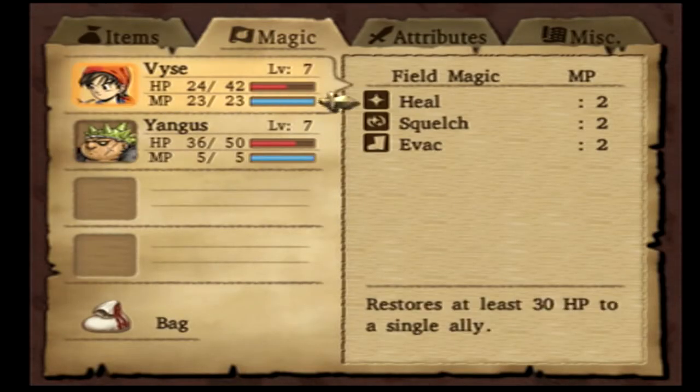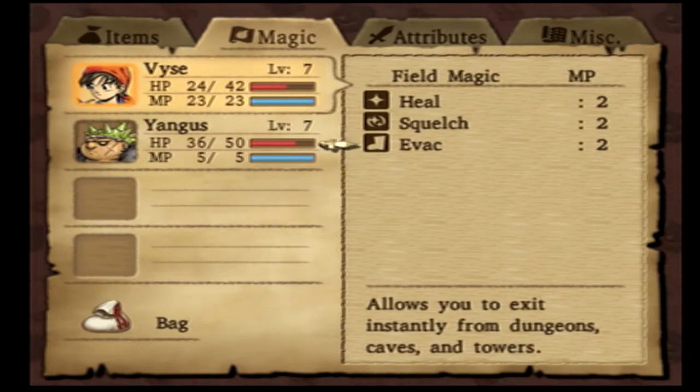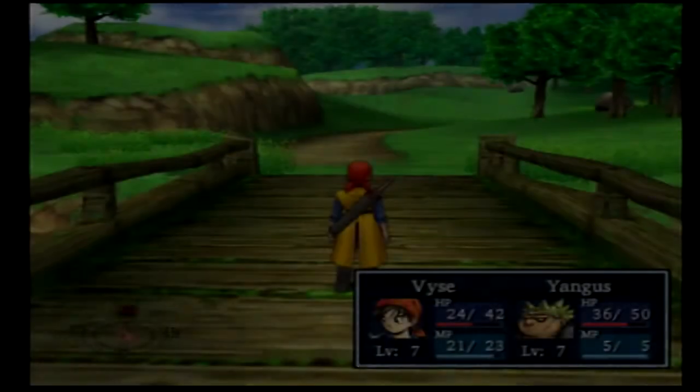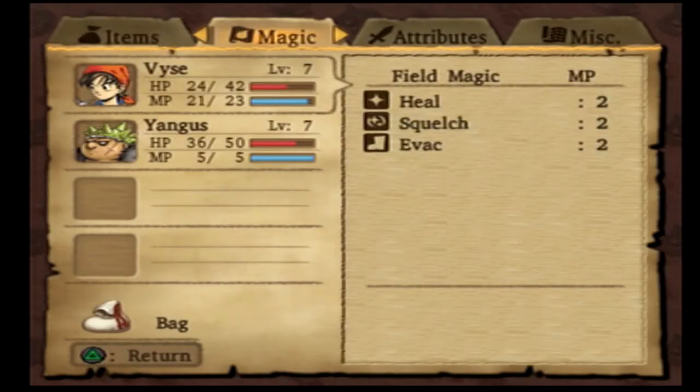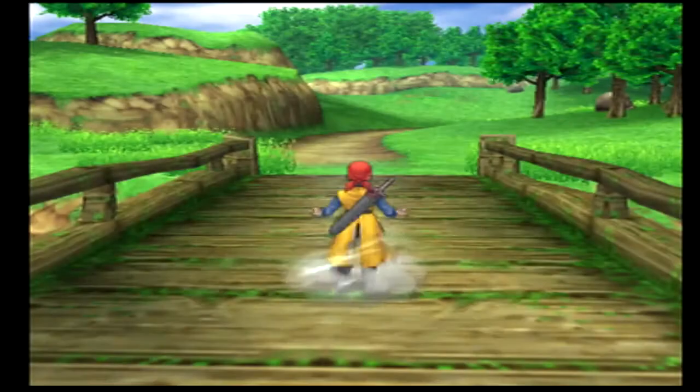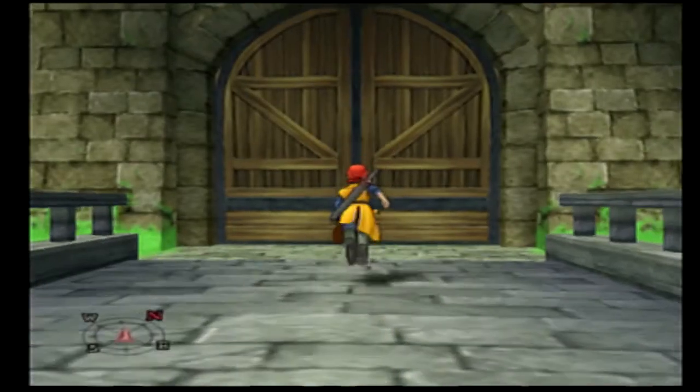I failed to mention the final spell Vice learned during my grinding session - a spell called Evac. Evac is awesome because it allows you to exit instantaneously from any dungeon, cave, or tower. If you don't know this spell, which is why I recommend grinding, you would have had to backtrack all the way through this cave to exit. We can just cast Evac and we're out of here. Now that we're outside, we can use one of our five Chimera Wings and come back to town.